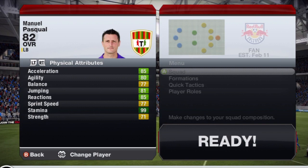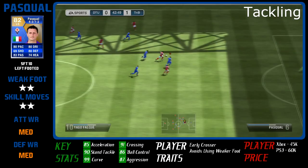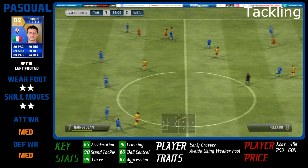His physical attributes are quite good: 85 acceleration, only 71 strength, 81 jumping, 85 reactions, 99 stamina, and decent mental attributes overall with 87 aggression and 84 interceptions. He's a defender and you want your defender to be able to tackle — he has 90 stand tackle and 75 slide tackle, which are both very good, especially the stand tackle.